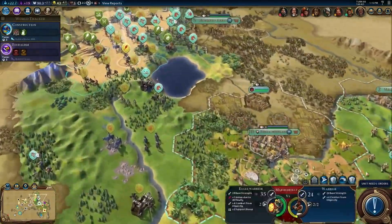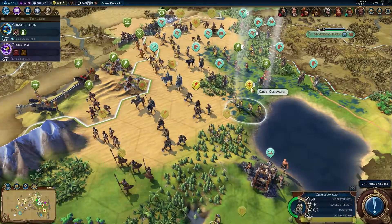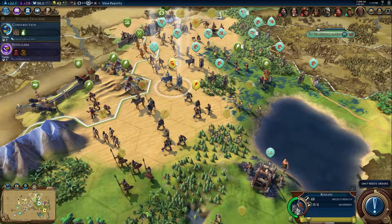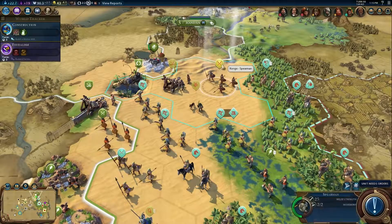Land units comprise the majority of your army. There are melee units like the Warrior, ranged units like the Crossbowmen, and light and heavy cavalry like the Horseman and the Knight. There are also more specialized units like the Recon, Siege, and Anti-Cavalry units.